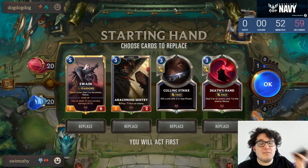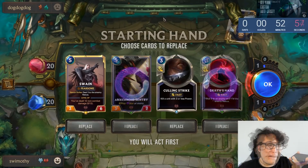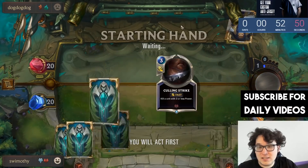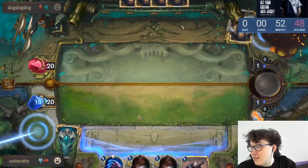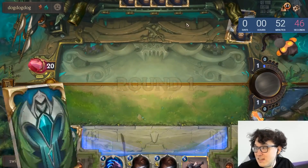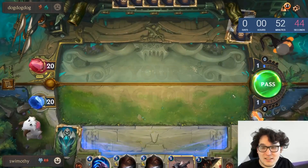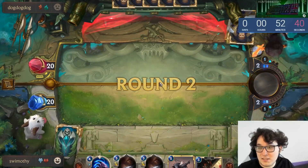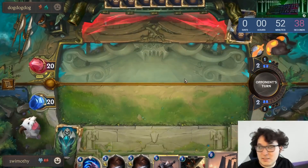Deep versus Swain/Braum — we prepped a bit. You mostly want your chunky early game power cards. He's not running Mist Call; he apparently got triggered and cut the card. So my Culling Strikes will threaten quite a bit here. Keeping the Maokai down is quite a big deal.